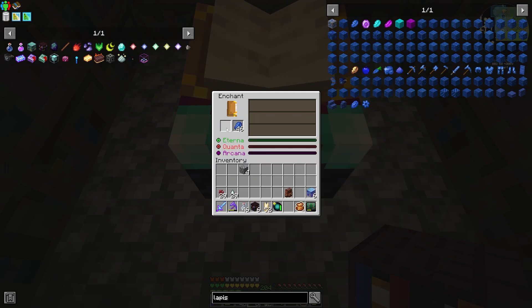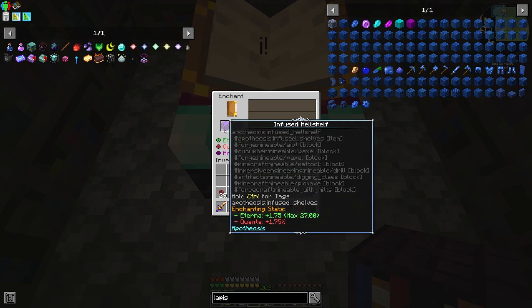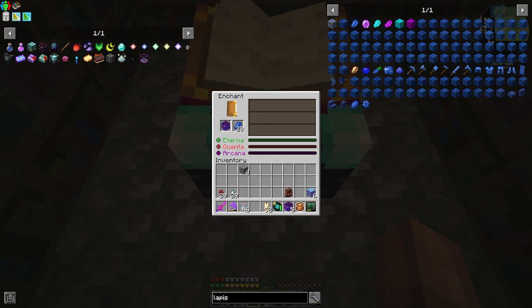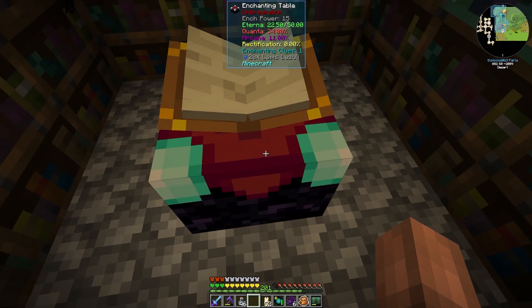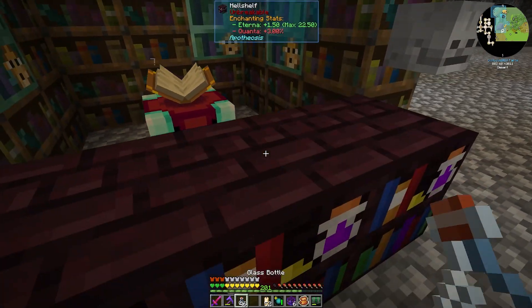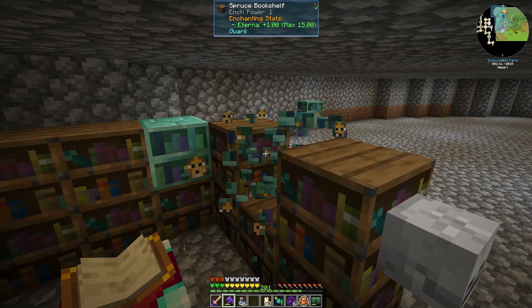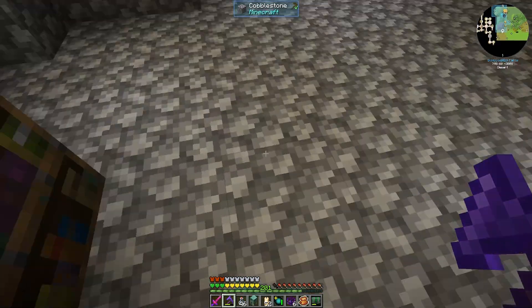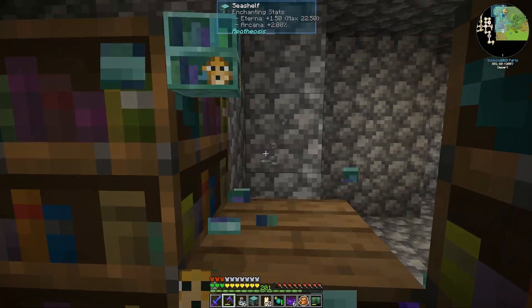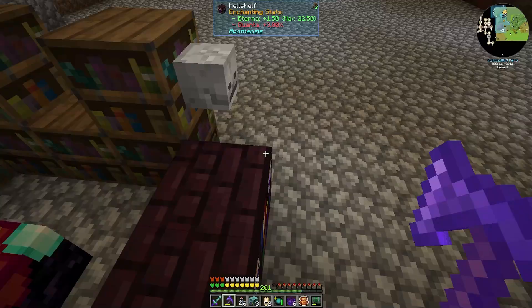We don't use these infused ones directly for either the hell shelf or the sea shelf — these are just for crafting the higher tier shelves, blazings and all of that. There are all different kinds of shelves with Apotheosis. For the next setup, we still need our 15 base tier. We also really need a silk touch pick — it'll get painful when we're breaking the regular shelves since we still don't have a silk touch pick. I don't know how I've ended up here.